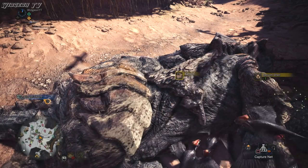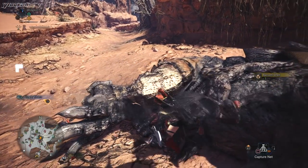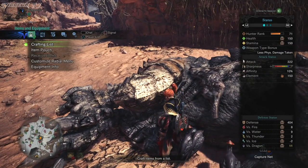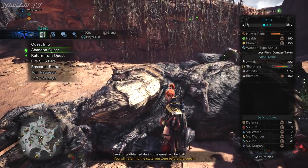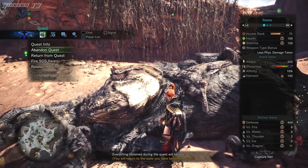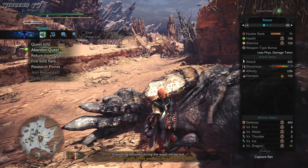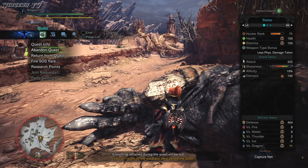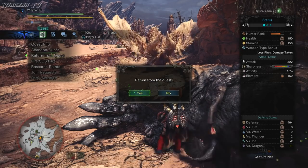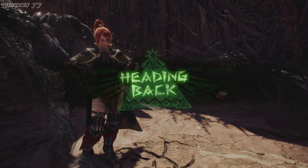We're going to go over how to choose the best investigations later in the video. Sometimes there will be multiple monsters in the investigation you choose, so when you load into that area and find the monster you're after and think it might be a gold crown, you can kill or capture it and then return to HQ without killing the other monster, while still retaining that gold crown. Do this by opening your menu and selecting 'Return from Quest.' Do NOT hit 'Abandon Quest' — that will wipe out any progress, items gathered, pieces carved, and most importantly, that gold crown.